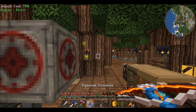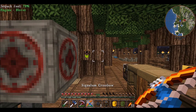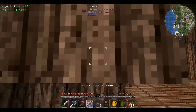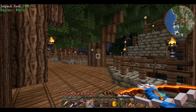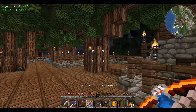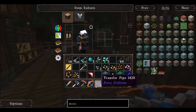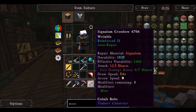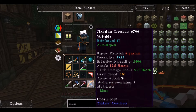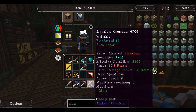Wait a second — was that one shot? Hold on. Why is this so slow? What is happening? Don't even tell me the reload speed is like this? This is totally useless. What did I do wrong? I thought signalum was supposed to be awesome. Draw speed 5.6 seconds — well, that freaking sucks. Should I have made the whole thing out of signalum? Is that the problem?